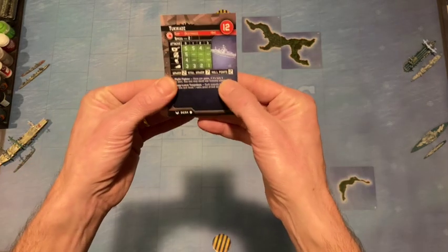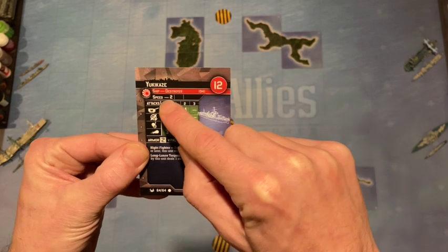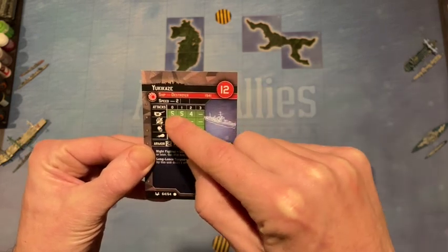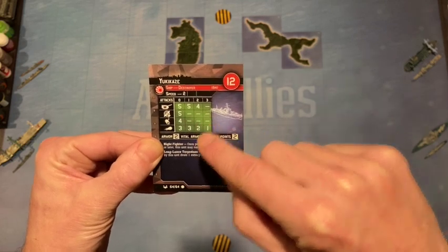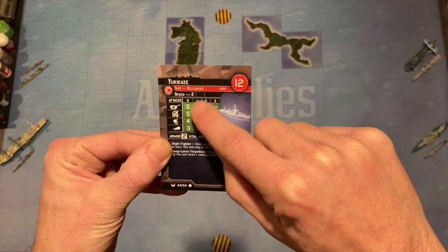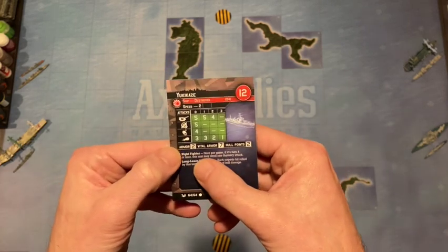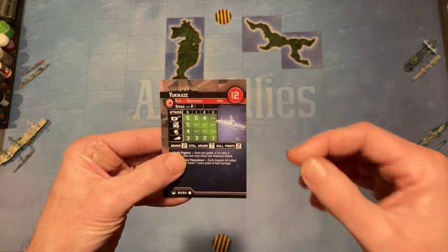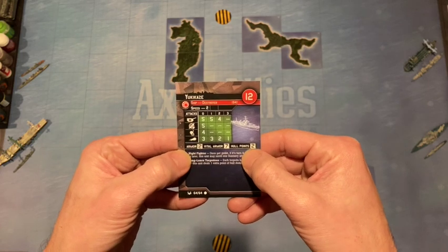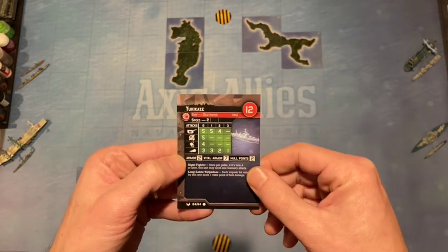So this is how it works. You have a ship stat card with the ship name, points, type, year commissioned, and speed — usually two or one. Then you have icons for gun, anti-aircraft, depth charge, and torpedo, each with a series of numbers 0 through 3 showing range in squares and how many dice you roll. For torpedoes only a six is a hit; for all others a six counts as two hits and a five or four is one hit. Down here you have defensive stats: armor is the number the opponent needs to beat to score a hit, vital armor is the threshold for an instant kill, and hull points is how many hits the ship can take. When you're on your last hull point you're crippled and your stats go down by one — fours are no longer hits and your speed goes down.